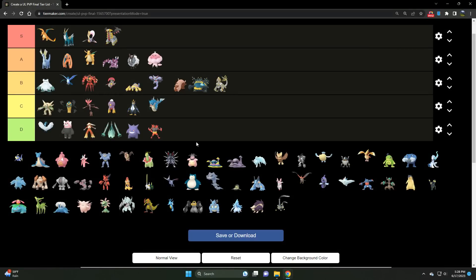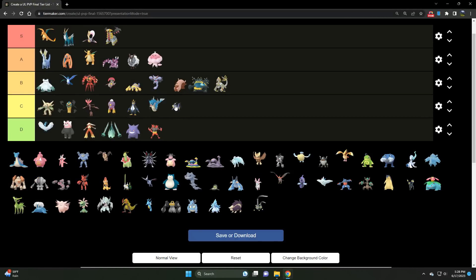We've got Kommo-o — much like Guzzlord, it's a solid B tier Dragon. There are better Fighters and better Dragon types to use in the meta. If you're not experienced running Dragon Tail on Kommo-o and knowing when to throw that Close Combat or bait with it, it can be tricky. There are better Dragon/Fighting type options to run, but Kommo-o is a very strong Pokémon in general.